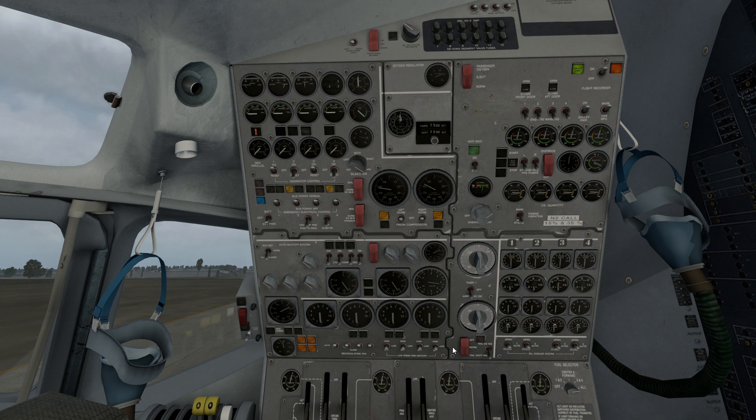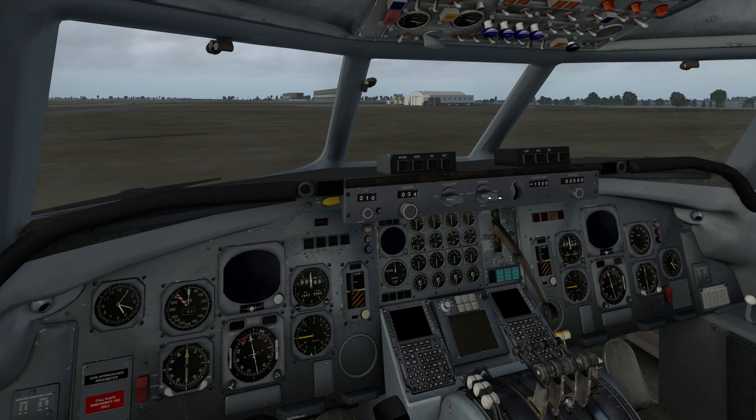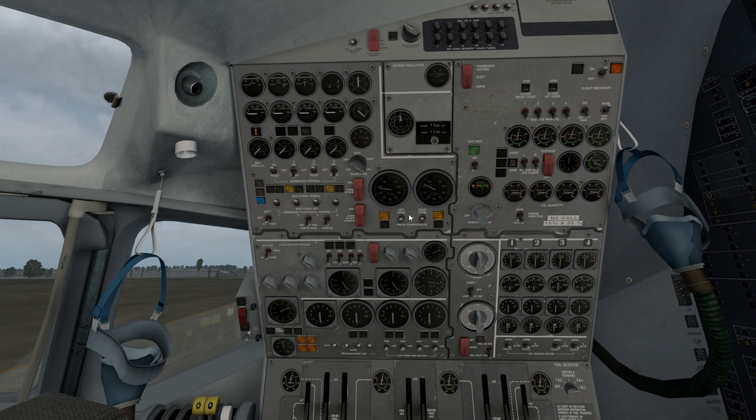Engine starting is actually pretty simple, not much to it. We'll do inertial navigation system — we're going to set that to FMS. We want this on FMS, all the way to the right. Beacon is on. Galley power off for start — I'm just going to leave it off this entire time, don't need it at all.